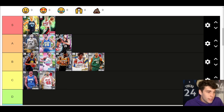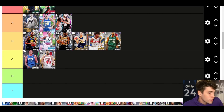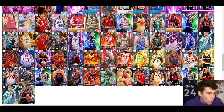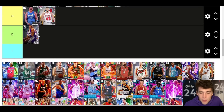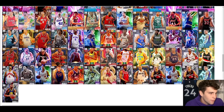Bob Nadalecki still has the quick release — I'm going B tier with Bob Nadalecki. A lot of you guys might be surprised but his release can take him places. Sean Marion is the first guy I'll bring up for the lower tiers — he's not very good. He's gonna play some defense, but I'll go D tier with Sean. Just not fond of the card.